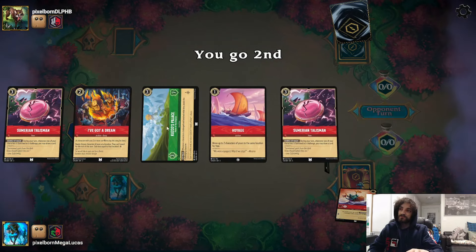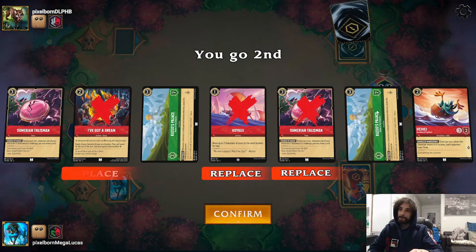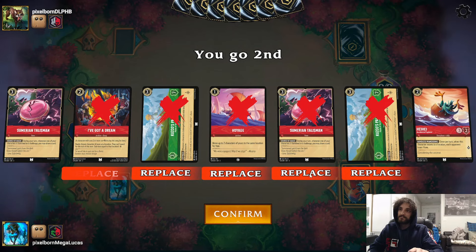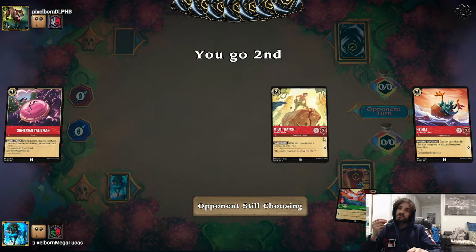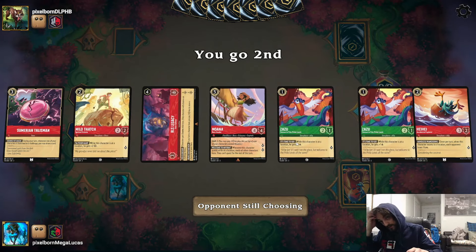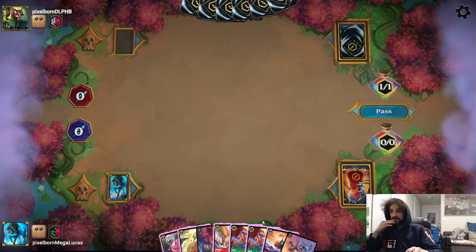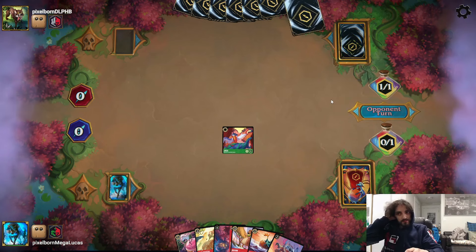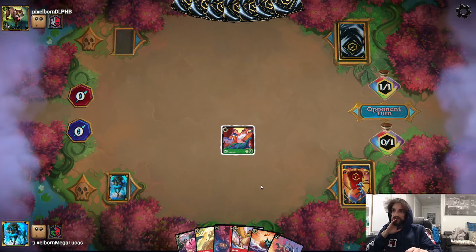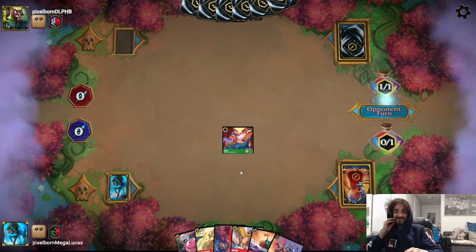Game three setup - keeping Sumerian Talisman. We already have a three-drop and a two-drop so let's look for a one-drop. We're going second. We'll ink Zazu and play Zazu. We have Sumerian Talisman plus Stitch combo - not a great combo but decent.